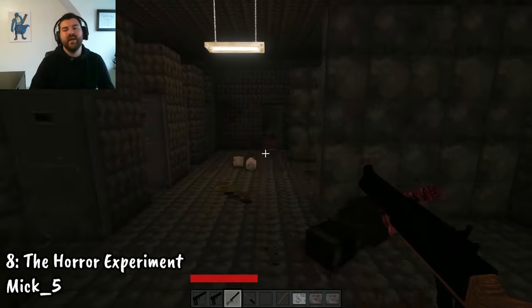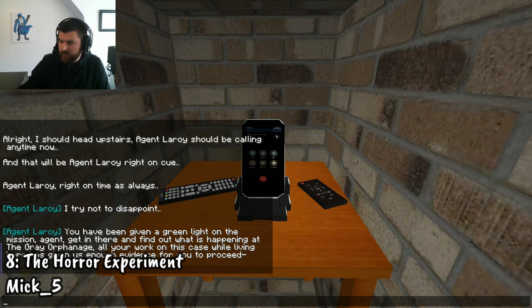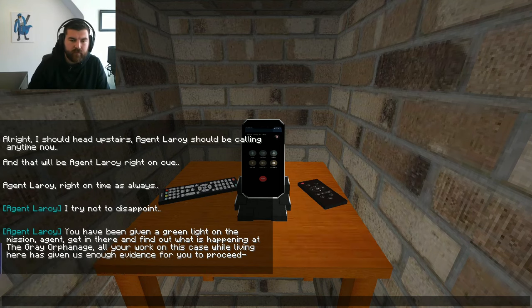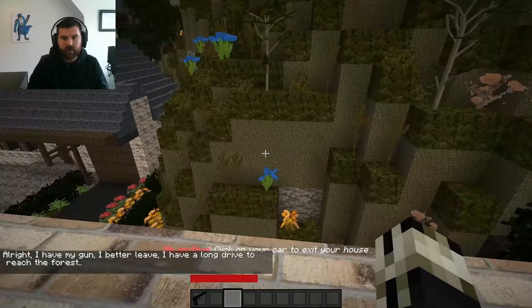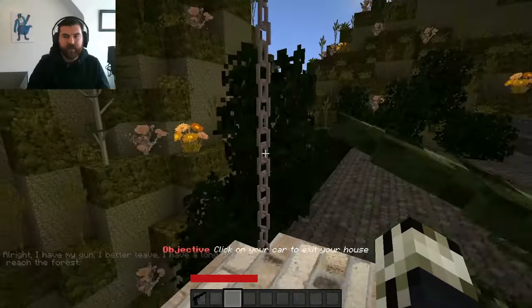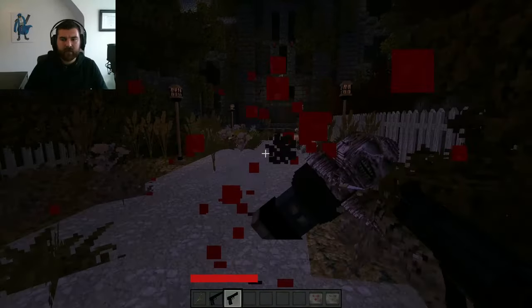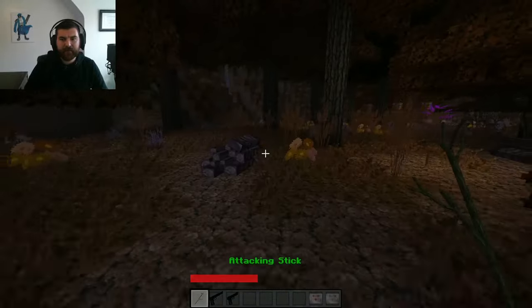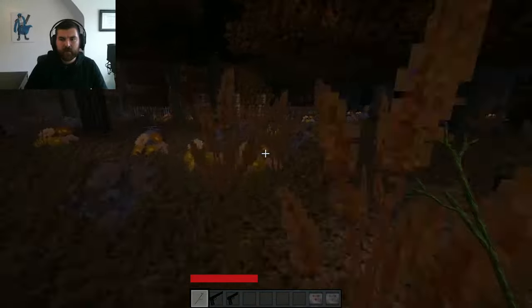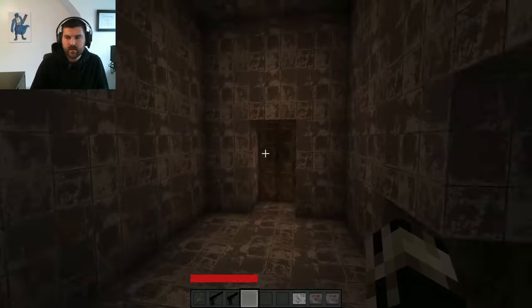Number 8: The Horror Experiment by Mick Five. You are an agent. You work for the Bureau of Unexplained Phenomena. You've been living in the quiet little town called Little Stapledurn. Your mission here has been to find out what happened to eight residents that disappeared. And all the information you have gathered so far points to the great orphanage beyond the forest. Your story begins here. Given my history with Mick, is it any surprise that his map ended up on this list?